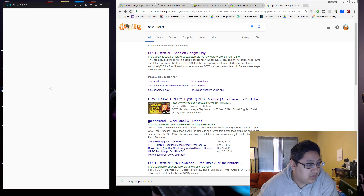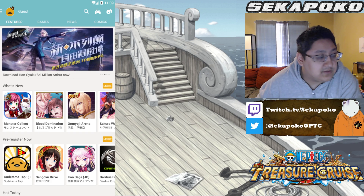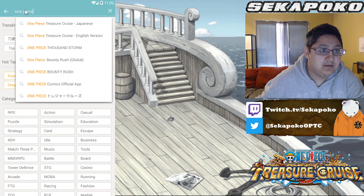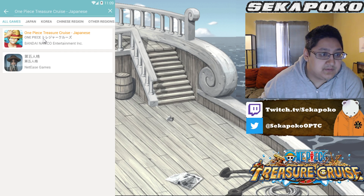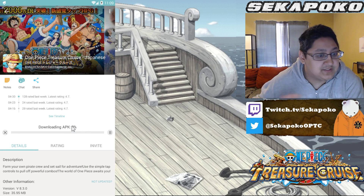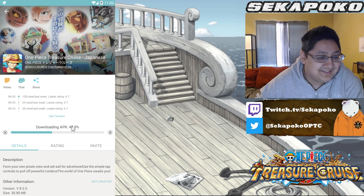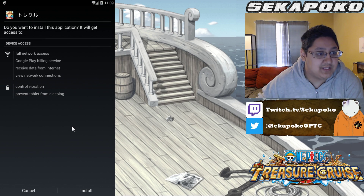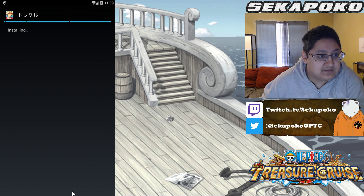Now we're going to QoApp. To get the game APK, all you're going to do is type in One Piece at the top. It's going to say One Piece Treasure Cruise Japan — just click it, then download it. Very easy way to download this, and this is basically your updating platform for everything. Then install — all good to go.